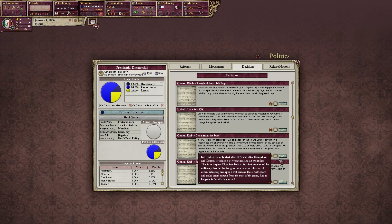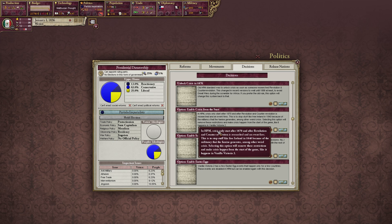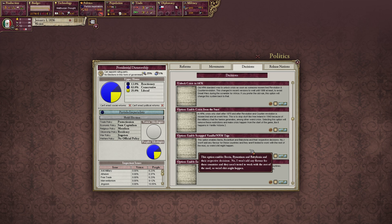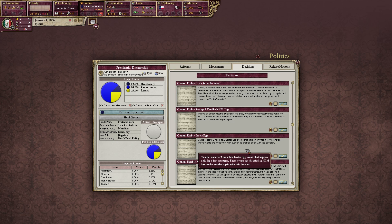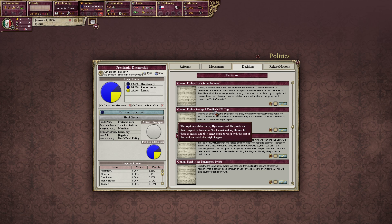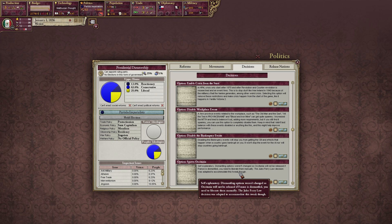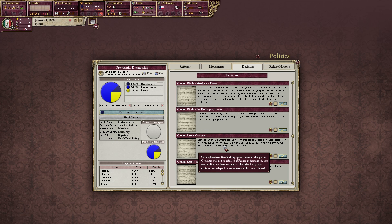We are going to go through the options here. I'm going to turn off anarcho-liberal ideology because that's just annoying. Easter egg events — of course I'll allow that. Enable Byzantium and all the cool stuff, of course.